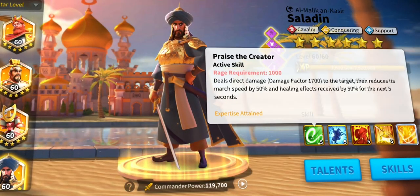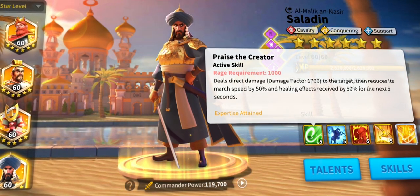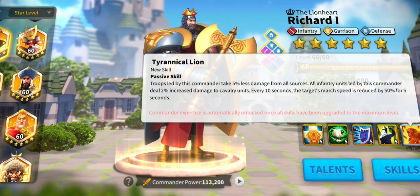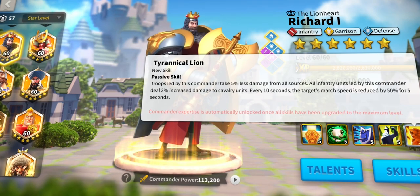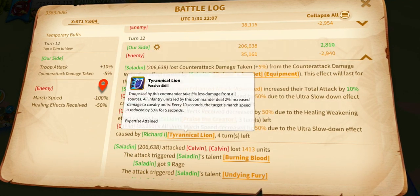In our Saladin and Richard combo, we are using Saladin's active skill Praise the Creator, giving 50% march speed reduction for 5 seconds when at expertise. We are also using Richard's passive skill Tyrannical Lion, which requires his expertise, giving an instant 50% march speed reduction also for 5 seconds. If both skills overlap, there is a 100% march speed reduction for about 4 seconds.